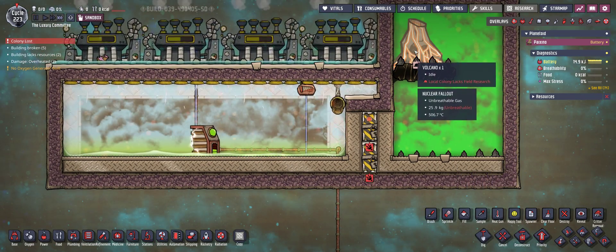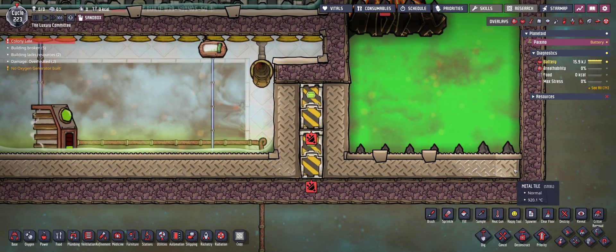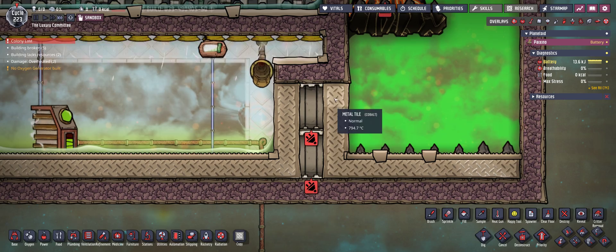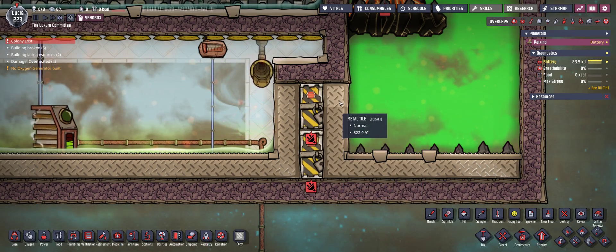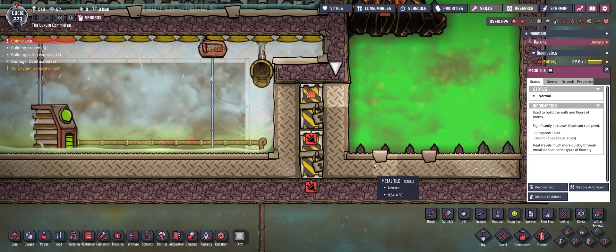Whenever the volcano is erupting, the hot magma falls down here into this room and there's some heat transfer going on to the left. The left tiles are from cobalt because cobalt has a better conductivity than steel.